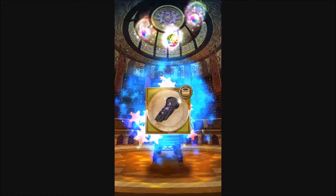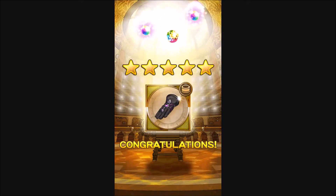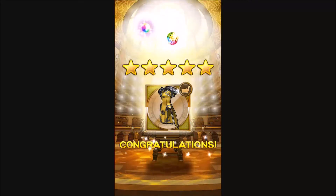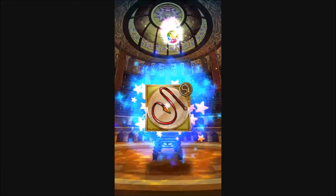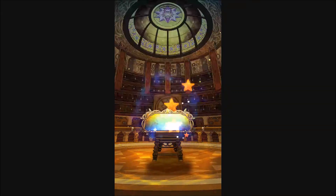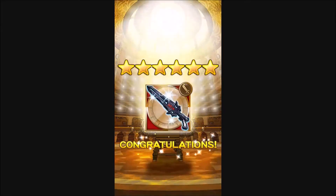And our first relic is Wizard's Gloves, Papillonite, we get Yuffie's Super, and Fire Lash for five. And our OSB is Squall's.